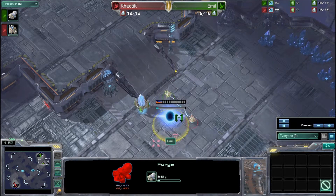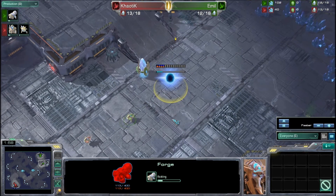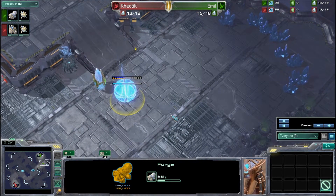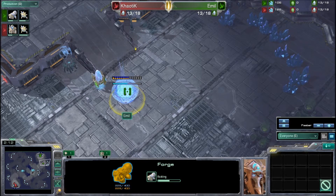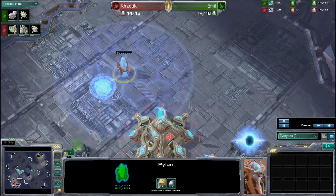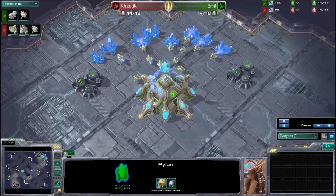I'm excited to see this game on this map. It does look like Emil is going to be going for a Forge Fast Expand. This is interesting — in the first game he opted to go 3-gate robo, a very strong aggressive build that seemed to do very effectively, as he did win game number one. So this time he's going to back up and try a more defensive build, going for that Forge Fast Expand, trying to get up some economy and go for a more late game rather than an early game.